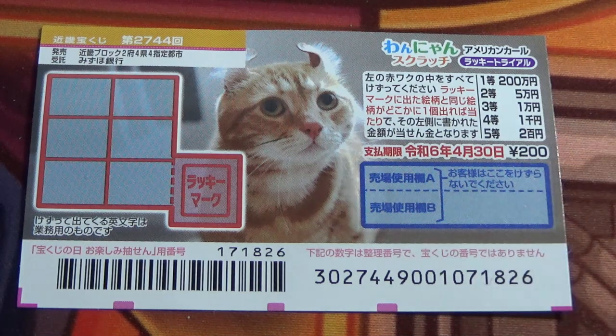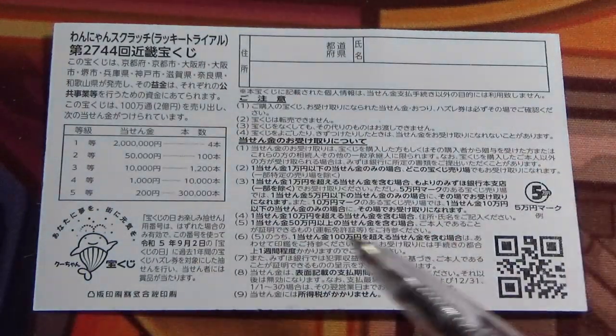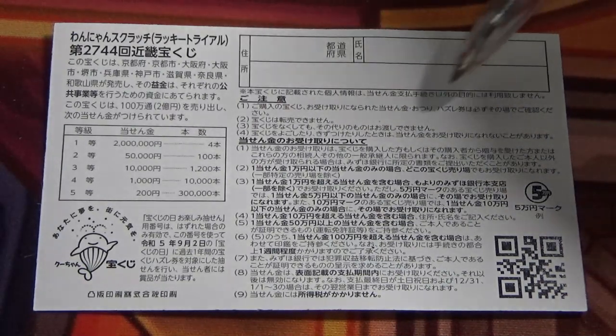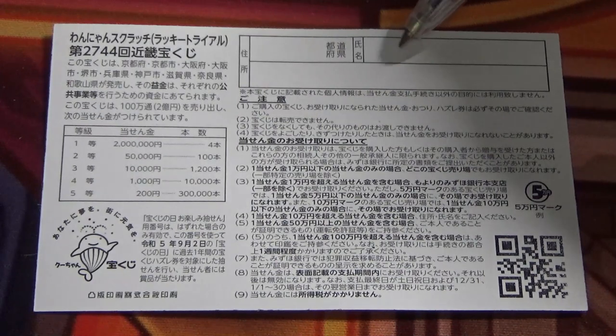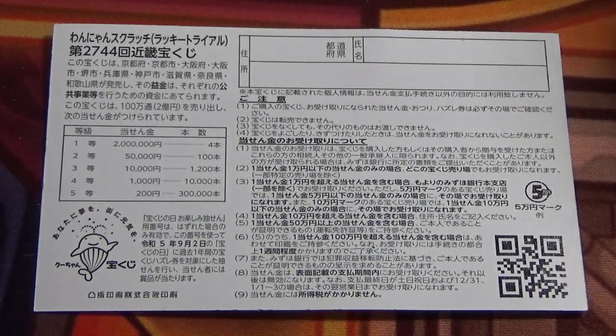Don't scratch here. Quickly looking at the back — here is a breakdown of the prizes and the rules in Japanese. If you happen to win anything over 10,000 yen or the jackpot, you need to fill in this area here: you will write your prefecture, then your full name, then your address in Japan. All winnings are tax-free in Japan.